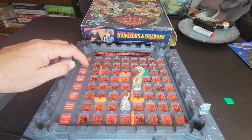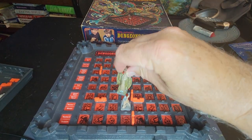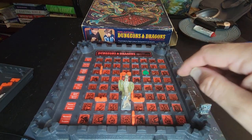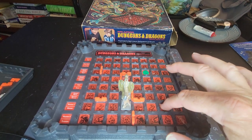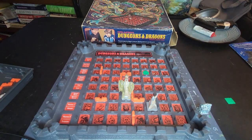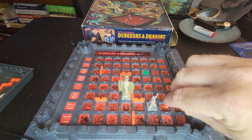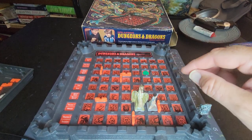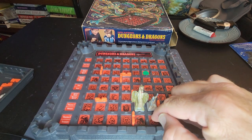I'm just gonna go three spaces and hit the Next Turn button — that'll let the dragon go. We don't know where the dragon is but we think it's there, and now we're going to go for the treasure. The dragon did not get us, but I believe he's right on our tail, so I'm gonna go for the corner first and hopefully we can get back out.